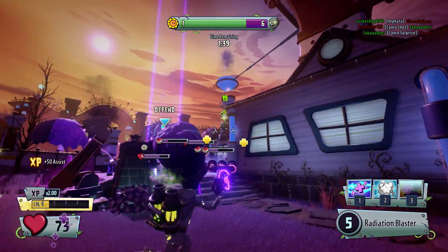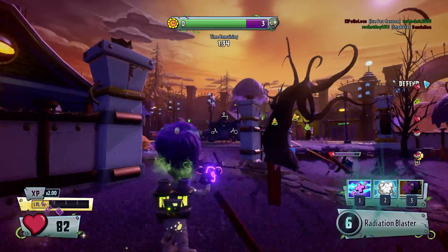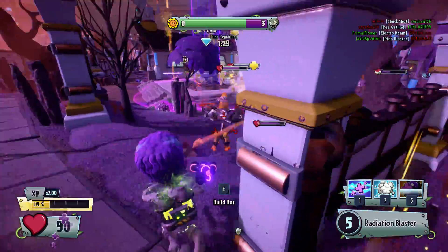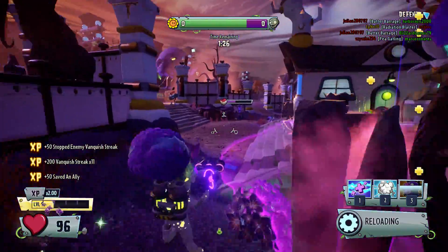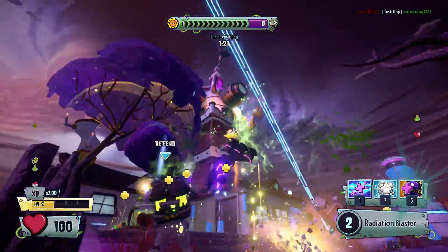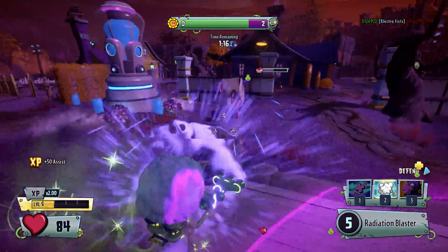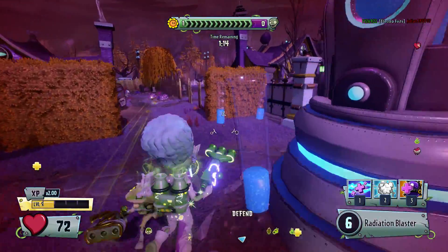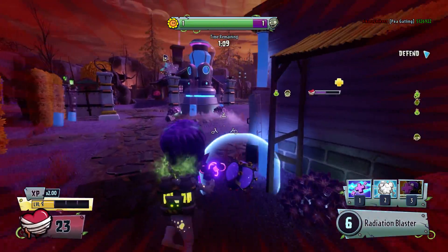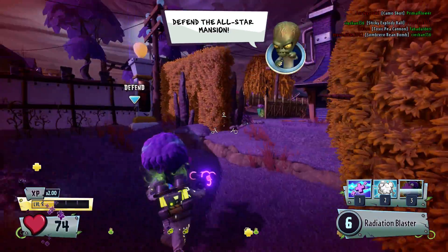All my teammates are going in there. Alright, let's throw the Heal Ball over there. The Heal Ball does not work on you if you're using the Barrel Blast form or whatever it's called — the little Barrel. It does not work at all. That's pretty interesting.